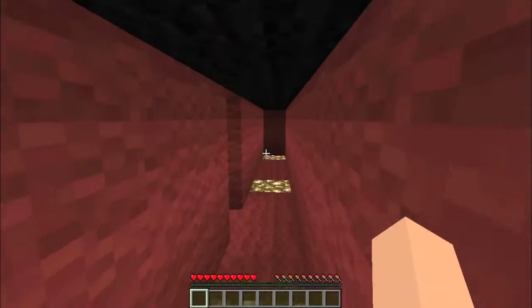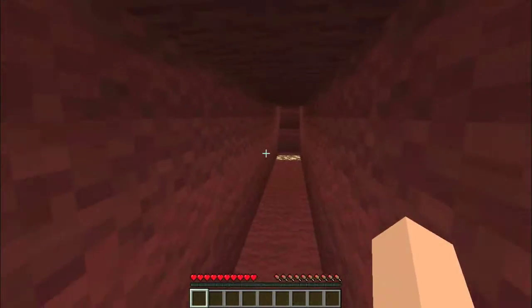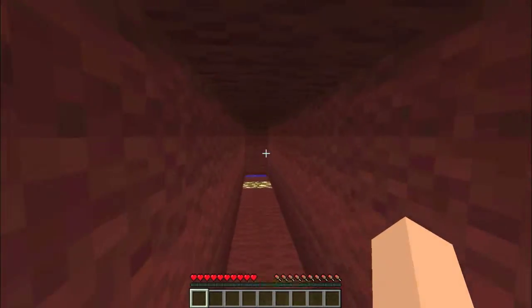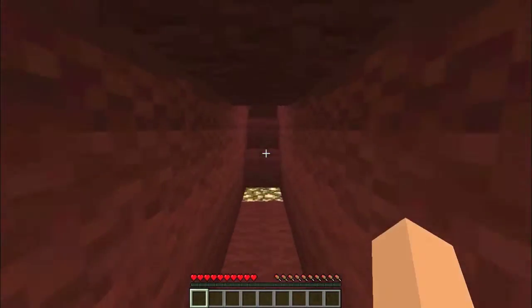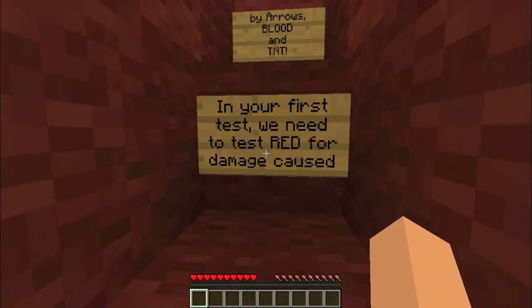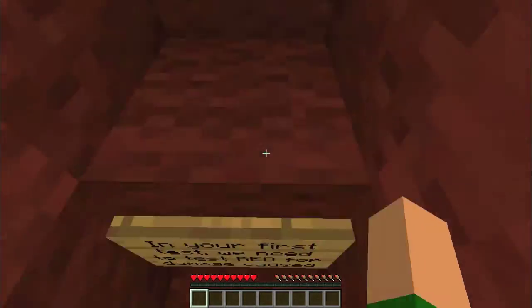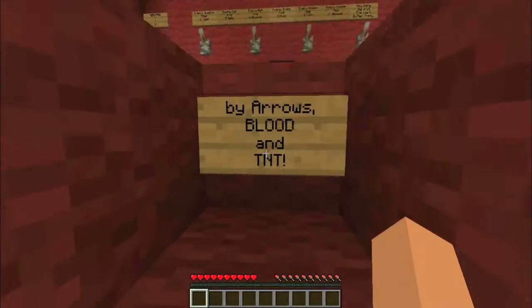Red wool — our first testing subject. What is this? Let's go up here — the red wool staircase. It's a long pathway. "In your first test, we need to test red for damage caused by arrows, blood, and TNT." Damage caused by blood? Why would you need to? What is blood going to do? It's going to do some damage, that blood. You wouldn't even be able to see the blood — it's pretty wool.